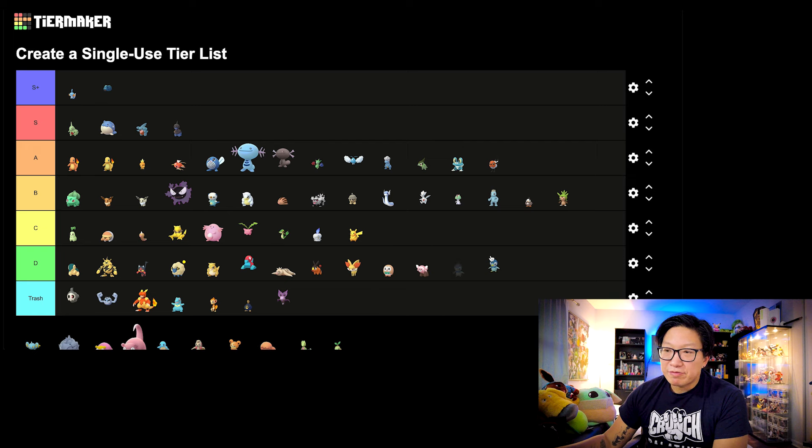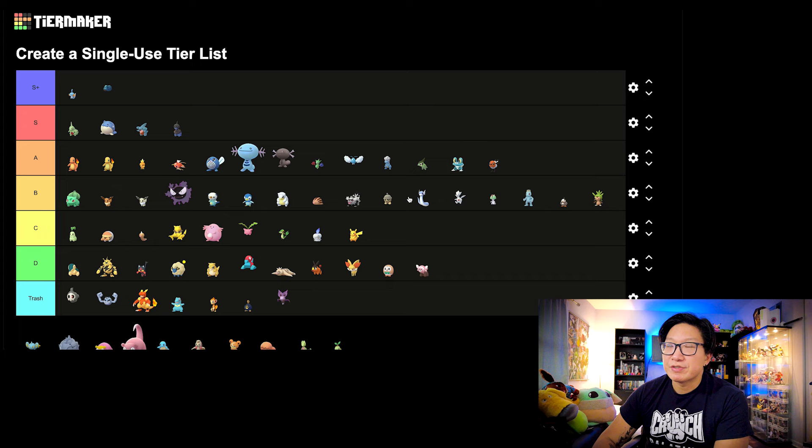Next up we got Piplup, which evolves into Empoleon. I think this Pokemon is in the same level as Oshawott. A lot of the same reasons why Oshawott saw vast improvements — Piplup got the same vast improvements. Empoleon is a very powerful Pokemon for the Ultra League and this Pokemon saw sizable improvements. It's definitely B tier.